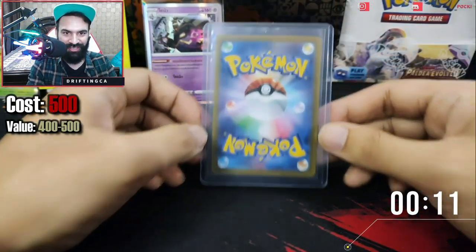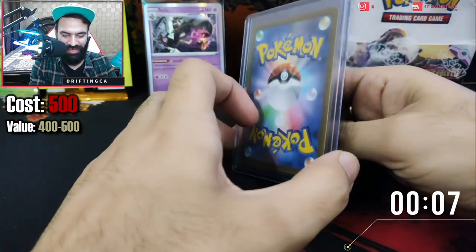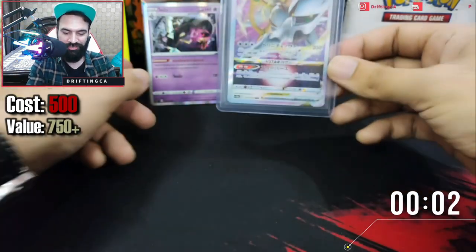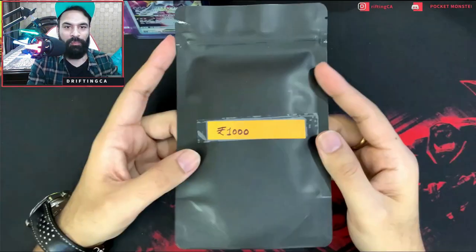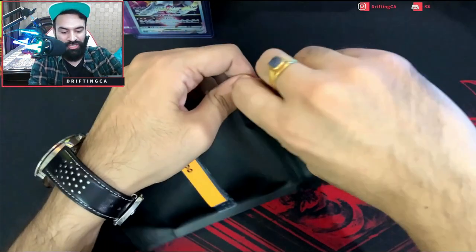Now moving on to our top-loaded card. What are we going to get from this? Let's reveal it — we got a Rayquaza V Star! We got a Rayquaza V Star, and this was from the 500 rupee mystery bag. Moving on to the 1,000 rupee mystery pack — let's see what we get from this.